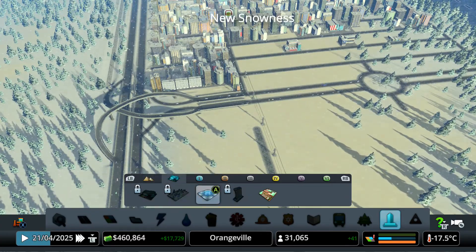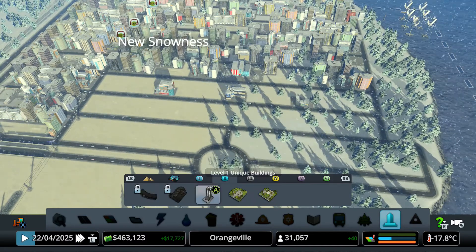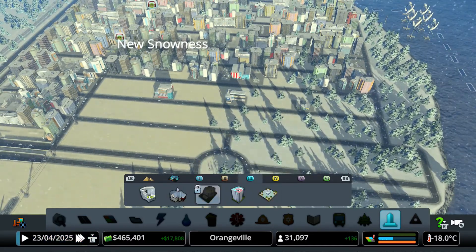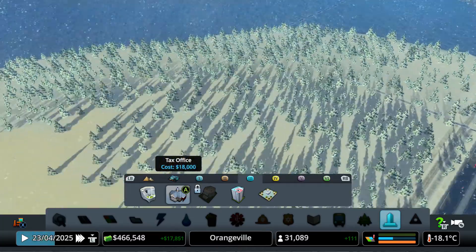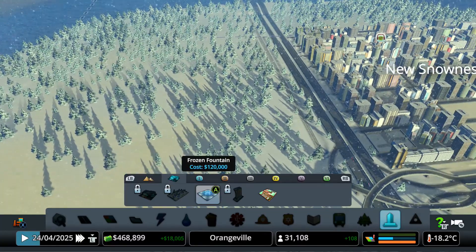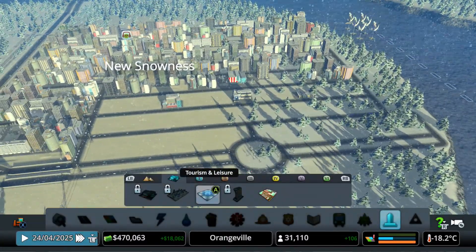I want to build something unique based off the Snowfall DLC right here. We have all these other normal unique buildings that we already have. So what I thought about doing is maybe building this frozen fountain right here, because frozen fountain sounds pretty amazing — pretty much the best right here.